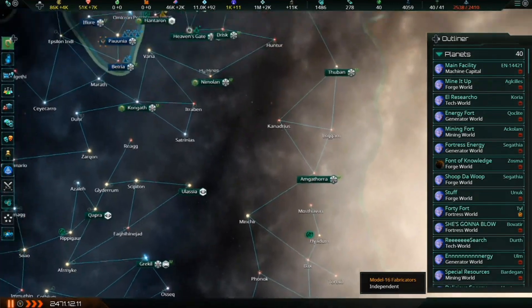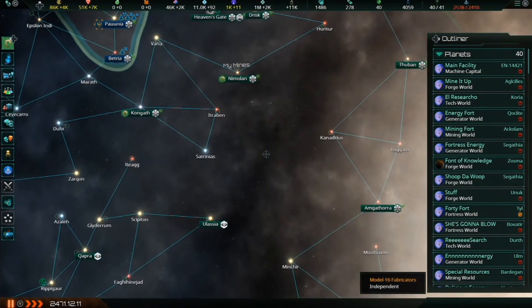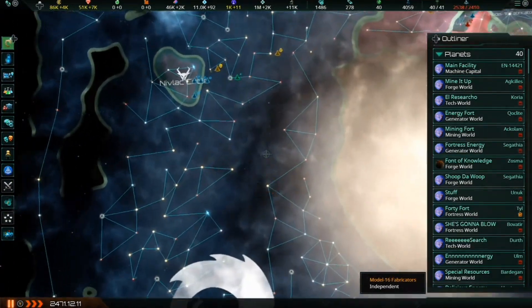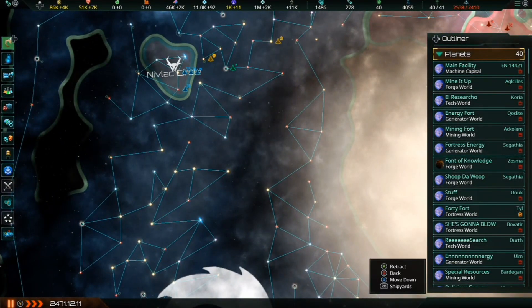You assign a leader and tell the sector which kind of resources you want it focusing on. You can rename the sector, change its focus, and add resources to their stockpiles so that automation can construct the buildings and districts it deems necessary. Personally I don't bother with that — it does help reduce micromanagement so if you want to go that route, go for it. I'd rather micromanage everything myself, which is a major pain, but it's what has to be done.